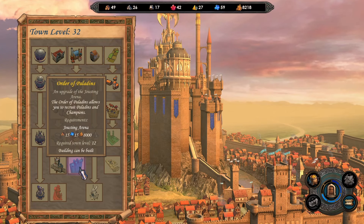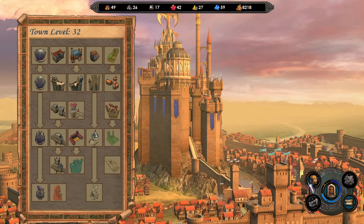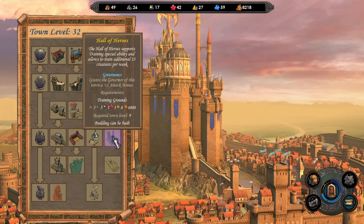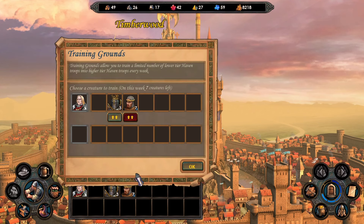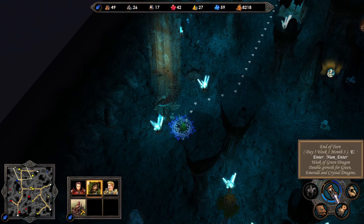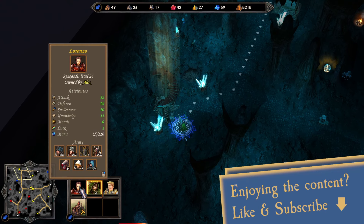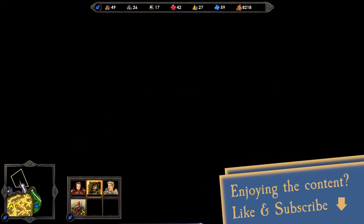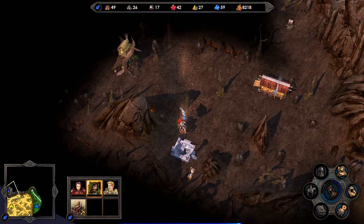We basically built everything except upgrading our Cavaliers — that's the last thing we actually have to upgrade. And then getting the Hall of Heroes as well. The question is if it's even worth it to get the Hall of Heroes, because it costs 4,000 gold and then it costs so much to actually train. Training one swordsman will cost us 1,300 gold. We're probably going to hold off for a bit. We also need to upgrade our priests — we still have 74 priests that we need to upgrade.